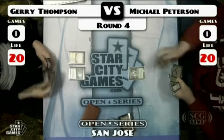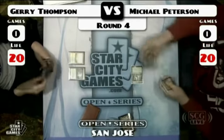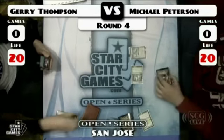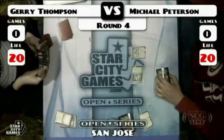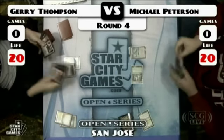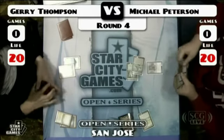The game is underway here. Peterson had no turn-one play, which is kind of interesting from an Affinity deck. There's the Glimpse of Nature — here comes the Glimpse of Nature, and that's not resolving. Jerry says he's seen that before and it's not good. He was here when the earlier picture matches happened, though I don't think he caught game one.